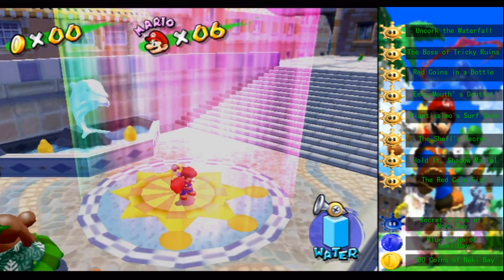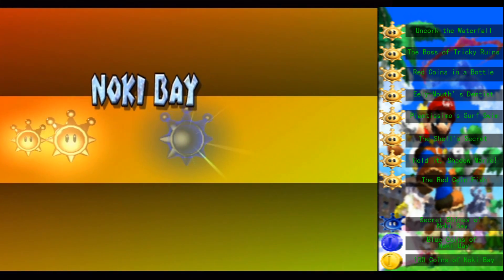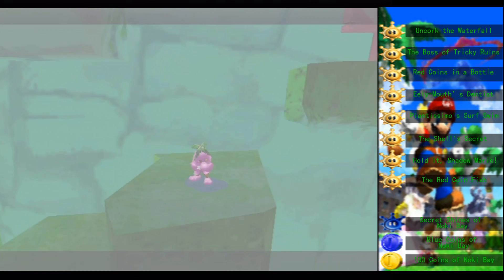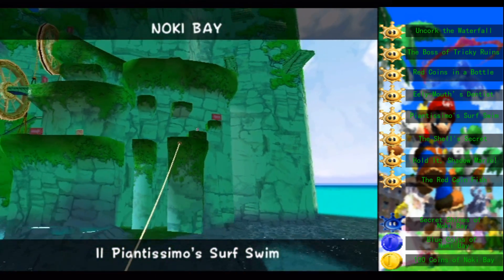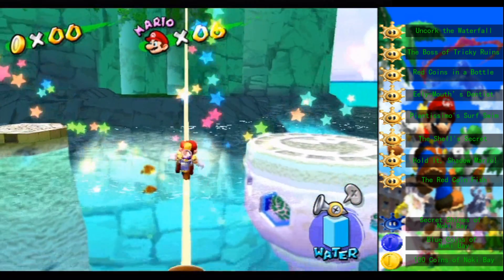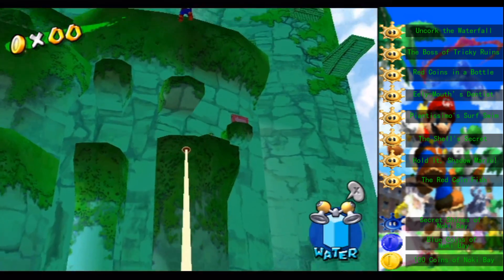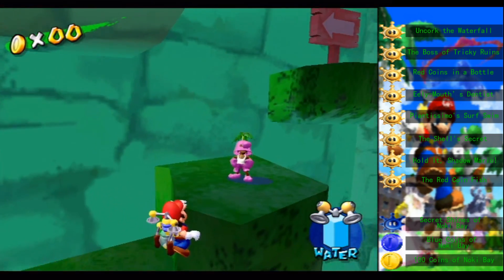Yo ho ho, it's Mario and Vladimir here for Super Mario Sunshine LP. Today we're headed back to Noki Bay. Remember this guy? The ruthless skinny pianta who rips the faces off his victims in races? That pianta will never make that mistake again because he's missing a face. It's kind of hard to run when you don't have a face to see where you're going.